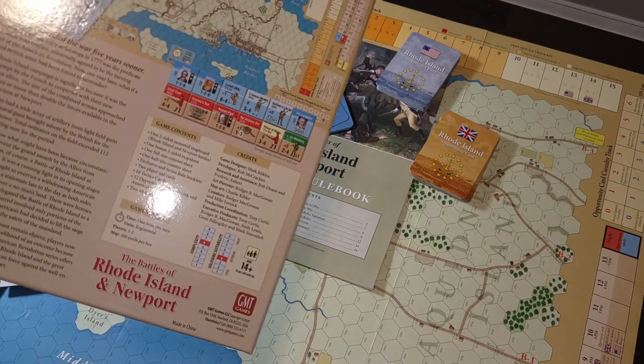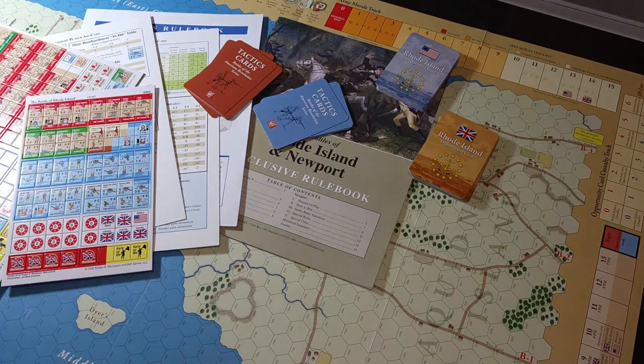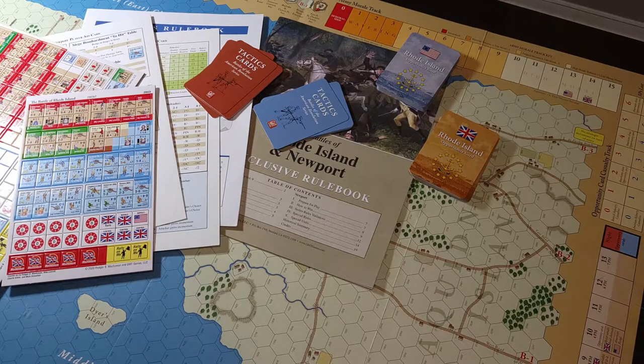We're looking at a complexity of six. Six is a territory you have to be careful — that's kind of where I start going, 'I'm going to have to really prep for this.' It's not like an eight or nine, but six has got some stuff.